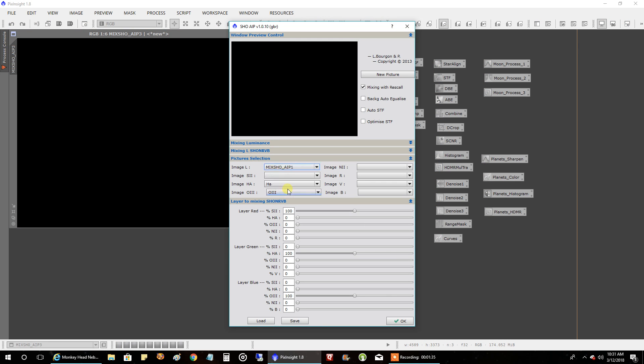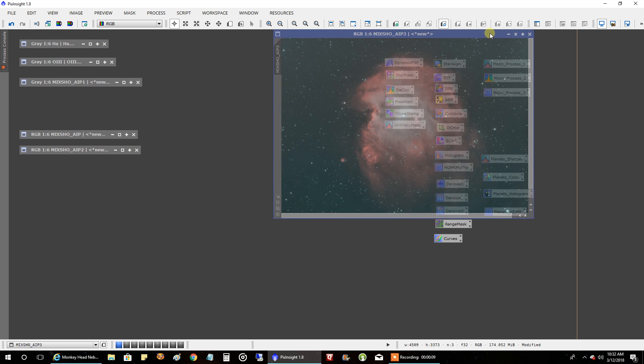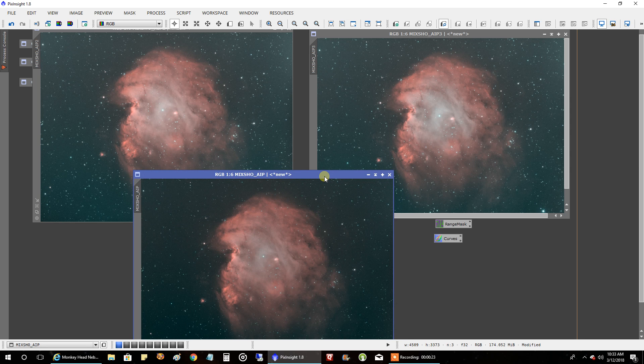Now let's do a combine with our stronger oxygen and see what that looks like. We'll put our new luminance in there again, HA, oxygen and oxygen — and let's let this run. This is our third combine. Let's look at all three of them now. Which one do you think you'd want to work with? I think the second one is a little better, but the third one — with the new luminance and the stronger oxygen master — is probably the one I'd want to work with, because we got a little more oxygen showing up, a little more white, and the inner detail looks different from the outer edge.